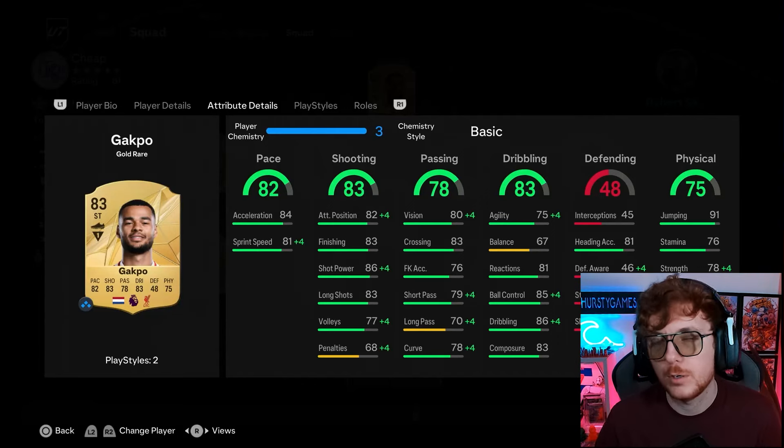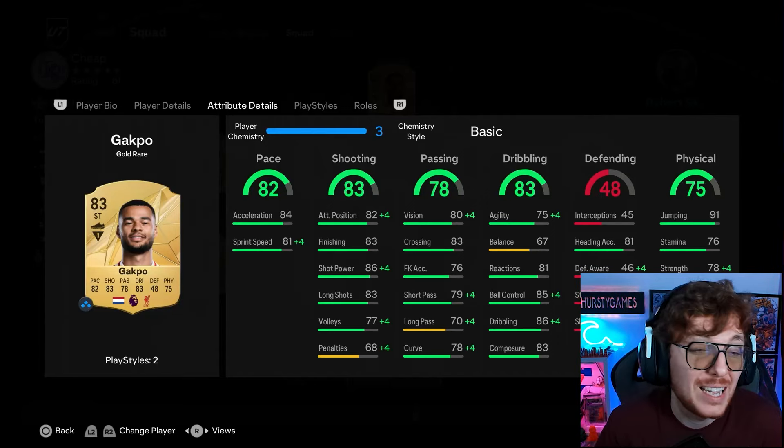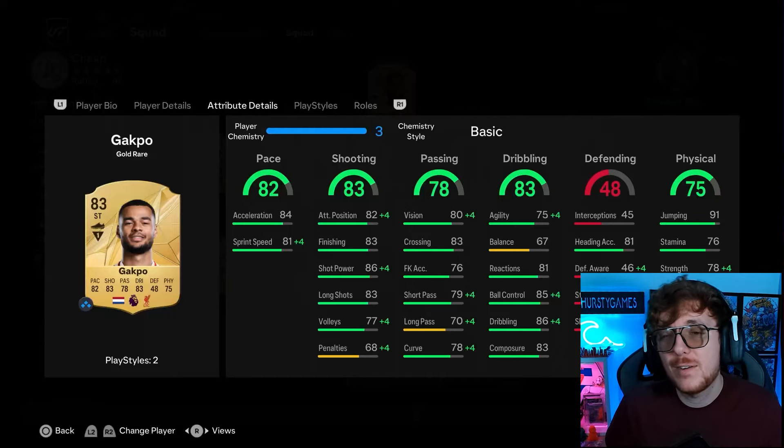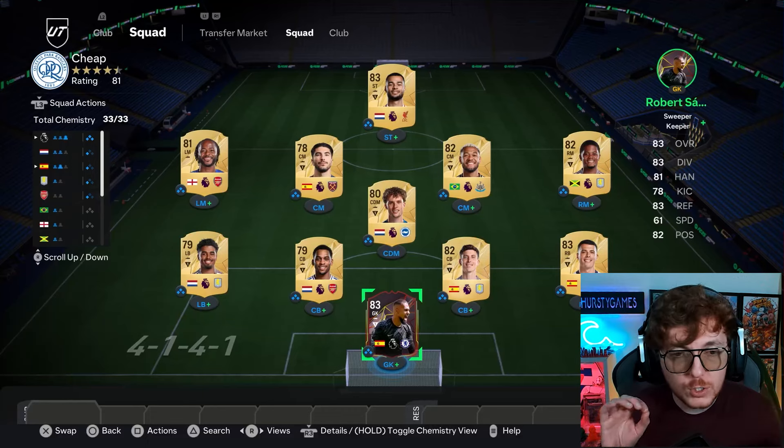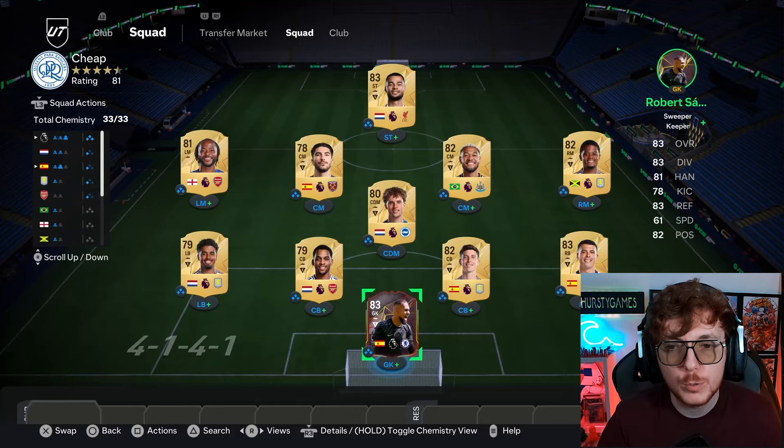You could go Hawk on Gakpo if you really wanted to - don't go Anchor, go Hawk. Just a lovely card. Obviously everyone in the squad is Premier League so everyone's on chemistry. Again, a couple of players you can chop and change if you find players you prefer.